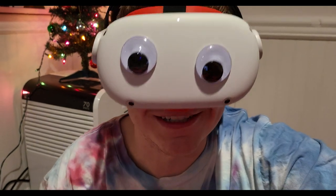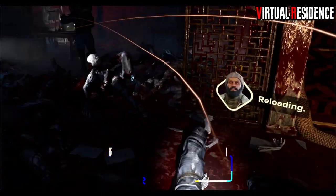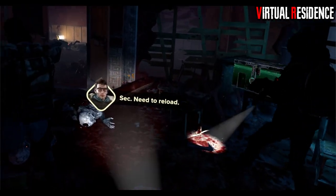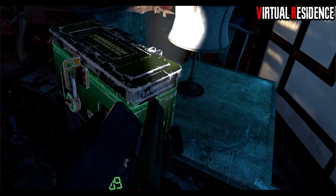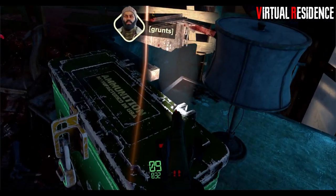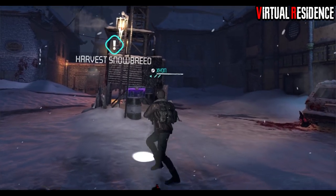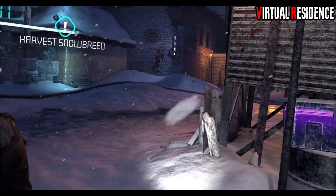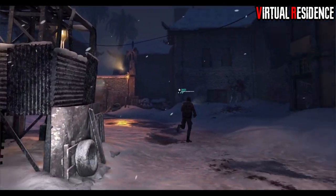Starting right away with beginner tips: first off, you're going to find ammo boxes along your journey in After the Fall and there are two different kinds. The green ammo boxes allow you to collect ammo one time from them, and that's per teammate. The purple ammo boxes are respawnable ammo — you can shoot or hit them once, then come back in a few minutes and they'll be replenished so you can get more ammunition, and that applies for all players as well.